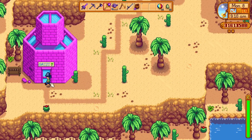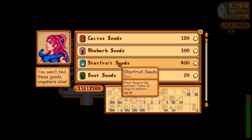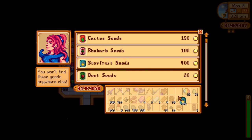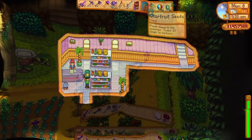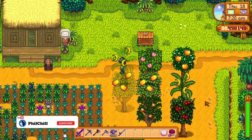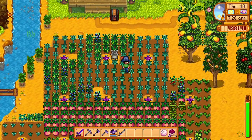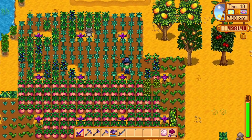The other one is the starfruit, which you can buy from Sandy at the desert for 400 gold, or by getting one from Gunther after donating 15 pieces at the museum. Starfruit can only be planted in the summer season and it needs 13 days to mature, but it has the second highest sell price of any crop in the game. You will first need to buy a lot of them from Sandy, making it a big investment, but afterwards you can just craft your own seeds with the seed makers, increasing your profit from then onwards.